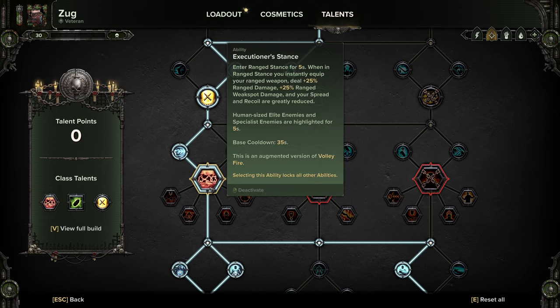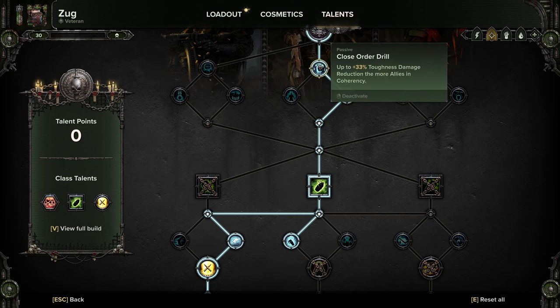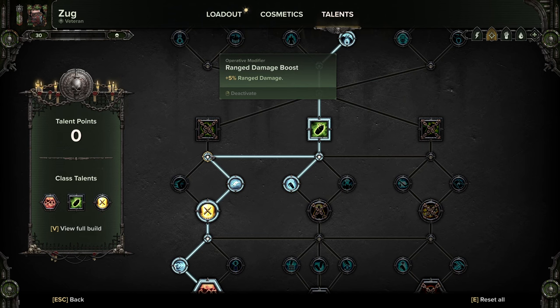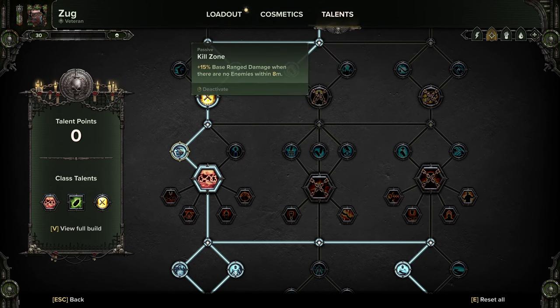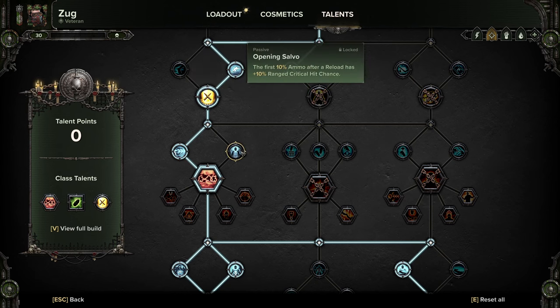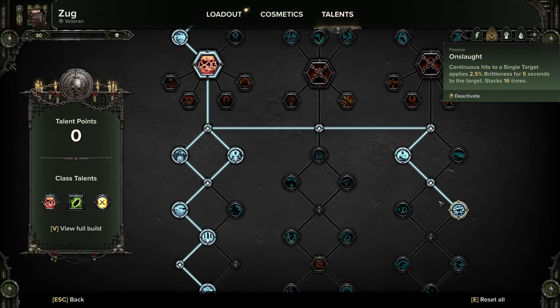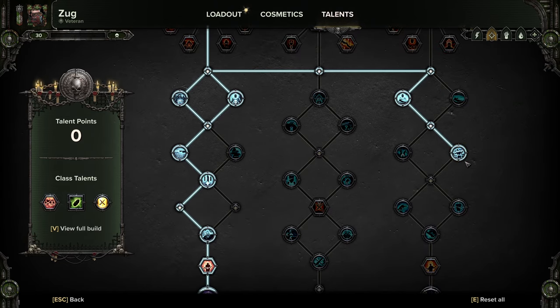If you prefer the left side of the tree with Executioner's Stance going down into Marksman's Focus, we're still going through the middle because the left and right sides are largely pointless. Close Order Drill into Confirmed Kill, down into Crack Grenade, picking up Grenade Tinkerer, then over to the left for range damage, Catch a Breath, Survivalist for ammo consumption and conservation, Kill Zone — it gives you more bang for your buck. Into Executioner's Stance, then over on the right we're picking up Onslaught again, which is almost an auto-take for the amount of damage it provides.